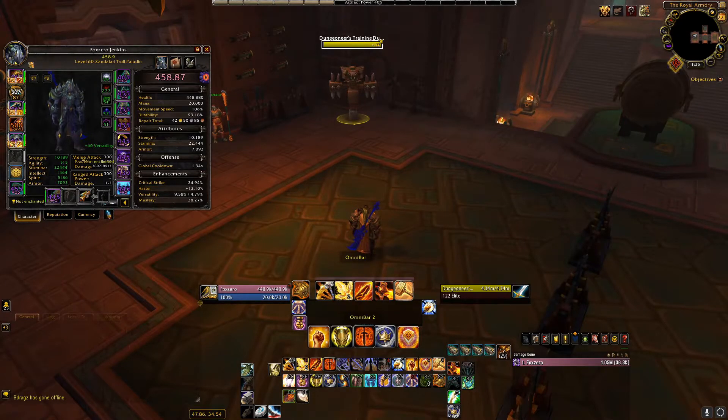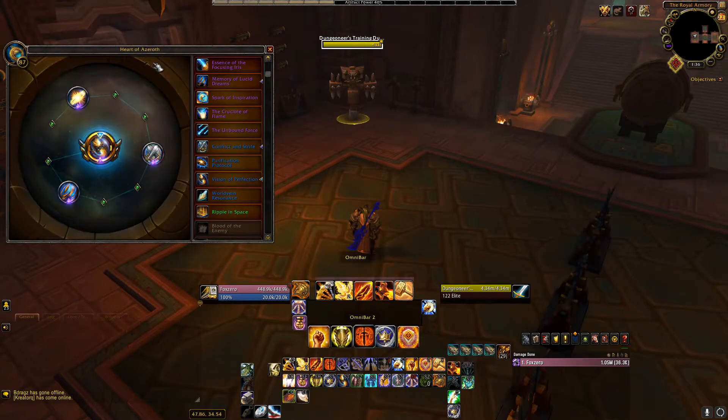For the third slot you want to go with Overwhelming Power, Keating My Call, or Gutripper. The last slot is Longstrider or Resounding Protection. If you are going the crit build, use two to three Avenger's Might, followed by one to two Empyrean Power, one to two Expurgation, and one Light's Decree. The third and fourth slots remain the same.